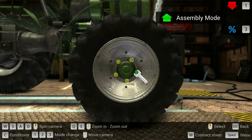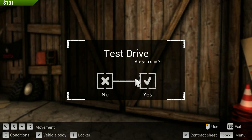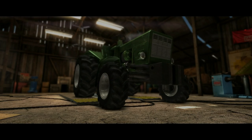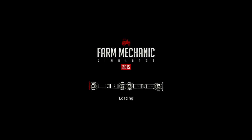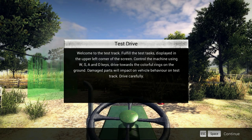Wheelie! If your vehicle needs a test drive — I think it said it did — approach the garage doors and choose the test drive by clicking on the action icon. There we go — test drive. Let's go test this guy and see if we fixed it. I like how they use the drive shaft as they're loading the thing — that's kind of cool. Welcome to the test track. Fulfill the test tracks displayed in the upper left corner of the screen. Control the machine using WSAD. Drive towards colorful rings on the ground. Damaged parts will impact the vehicle behavior on the test track. Drive carefully.